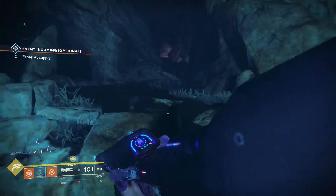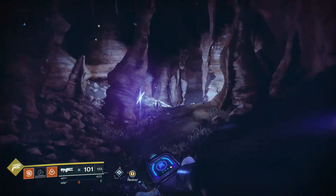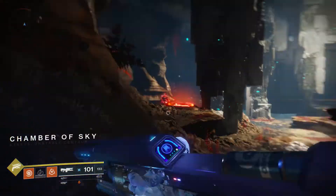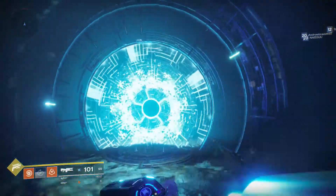Once you're at the portal, you're going to go through it. Once you are in the portal you're going to get on your pike, or you could walk — I'll usually just walk. You're going to want to walk out of the area so that it says you're in a different area. Once it says this, all you have to do is turn back around and go back into the portal, and you will find another chest that will spawn.